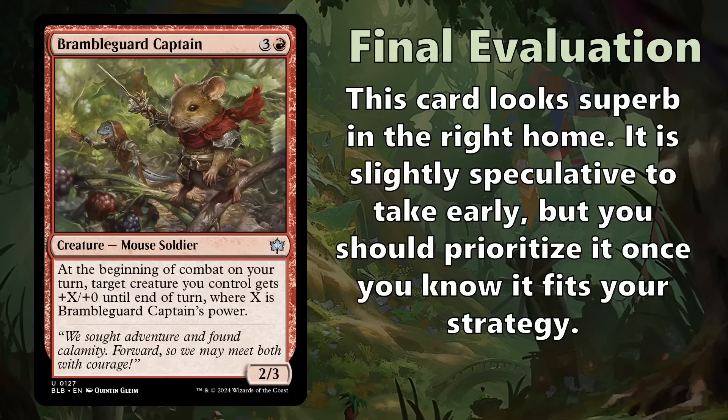Final evaluation: this card looks superb in the right home. If you're using it to buff Valiant cards, give them extra stats, and get extra triggers, that seems fantastic. If you also have ways to buff Bramble Guard Captain's own power, that can be really strong. It is slightly speculative to take early because it's not great in a defensive deck or in blue-red. But once you know it fits your strategy, prioritize it — it can be that engine piece. You're really happy to see it in Pack 2 or 3 once you're established in red-white, or in the middle of Pack 1 as a signal to move into that archetype.